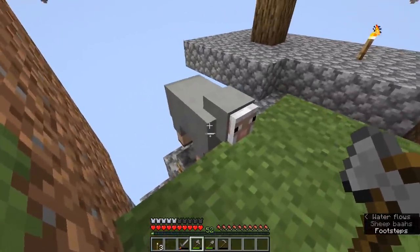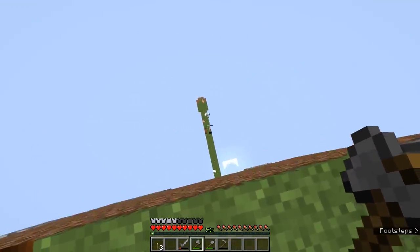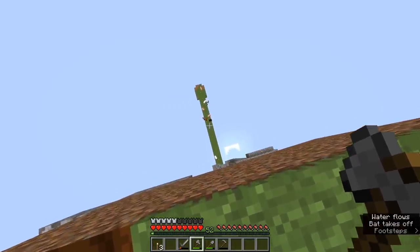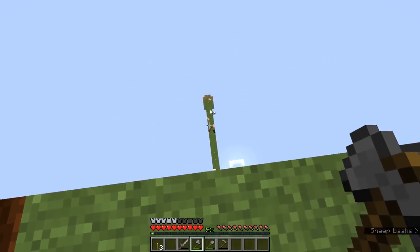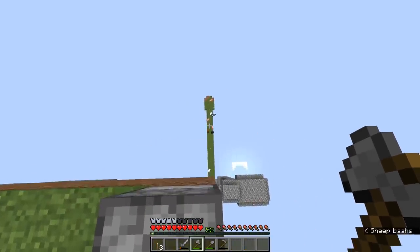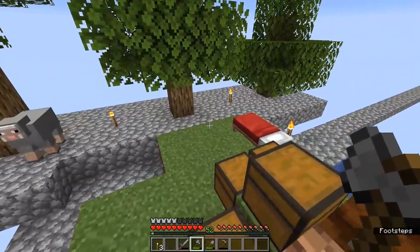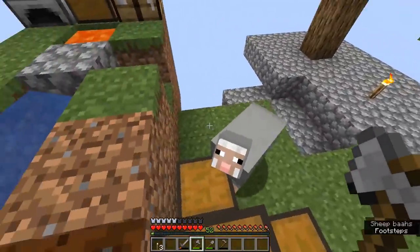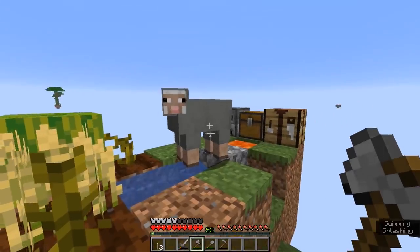We've also started spawning passive mobs — a sheep came up the ladder here, and down below there are a few sheep, pigs, and even a couple of horses jostling for position on the grass platform. That's a good sign. My priority is going to be making sure I get the crop farm set up first, because that's how we'll breed the sheep, any cows that spawn, and so on.